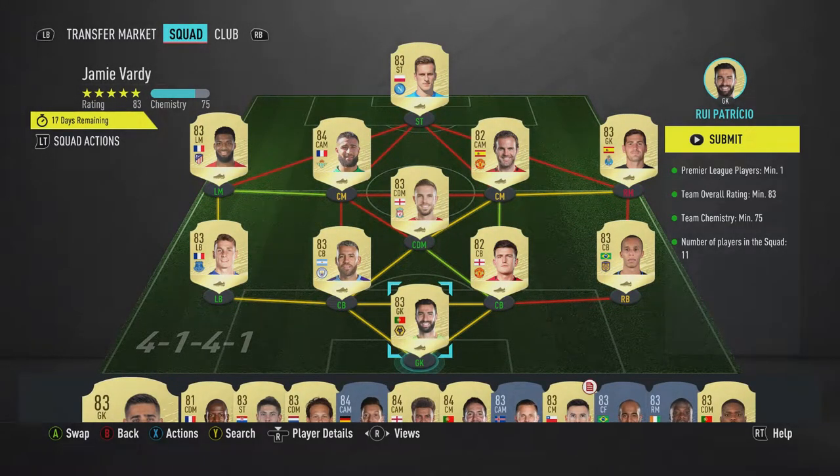So this is the team I put together. I have Milik up front, Thomas Lamar on the left, Nabil Fakir — 84 rated — although he only costs around 4,000 coins on PlayStation at the moment. We have Jordan Henderson sitting at CDM, who also doesn't cost a lot. We have Juan Mata, an 82 rated, at CAM.